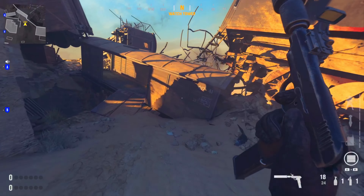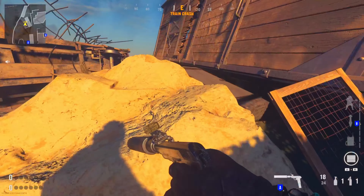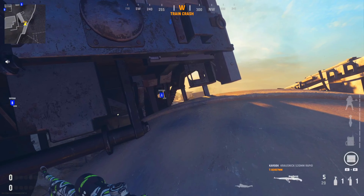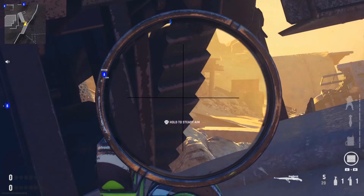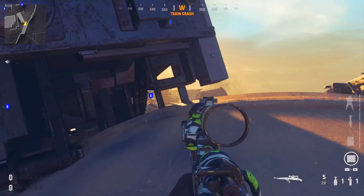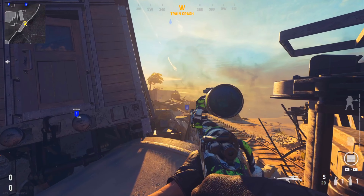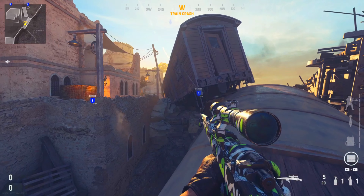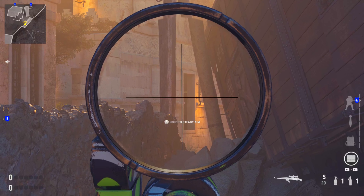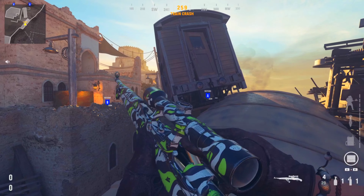You can edge your way out onto the side for a little more field of view. A very cool spot I see a lot of pros use: get on top of this train — you can get up from the other side — and look straight through this gap in the train to keep an eye on the A-bomb. Maybe plant it down and watch from here with a sniper. Be warned of snipers sitting up top, and coming a little further back you can watch that mid window from here as well.